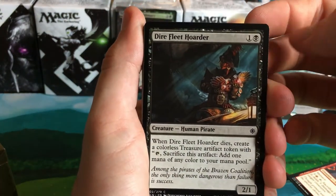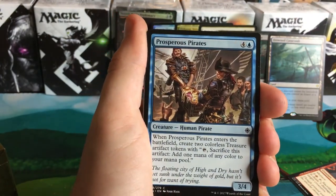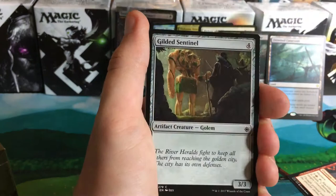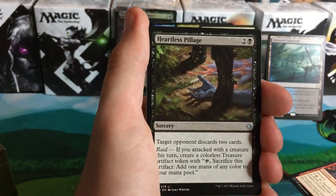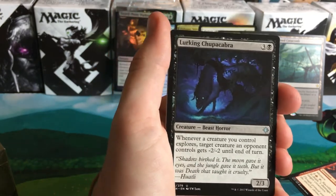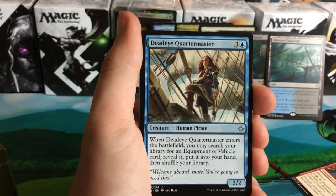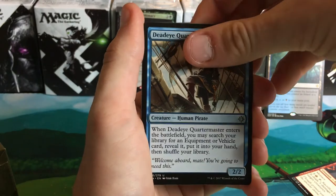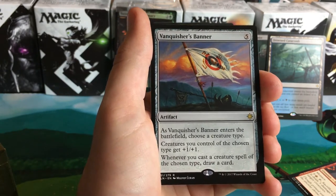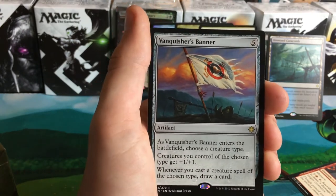Dire Fleet Hoarder, Talonee's Knight, Looming Altisaur — god bless — Queen's Agent, Preposterous Pirates, Blossom Dryad, Storm Sculptor, Blinding Fog, Paladin of the Bloodstained, Gilded Sentinel. Pillage is our first uncommon. Lurking Chupacabra — oh my goodness, it's a Chupacabra! Sorry, I apologize for scaring everyone. Deadeye Quartermaster next. Oh, it's blue here — Jace, here we go, Jace! Aw — Vanquisher's Banner, five-drop artifact. As Vanquisher's Banner enters the battlefield, choose a creature type. Creatures you control of the chosen type get plus one, plus one. Whenever you cast a creature of the chosen type, draw a card. That's definitely a good Commander card — I'm learning Commander and I know it's a good Commander card.